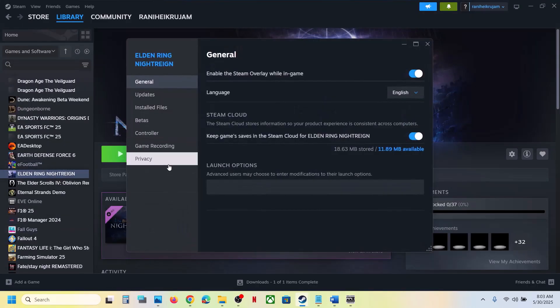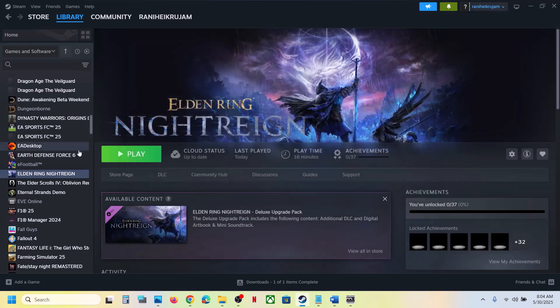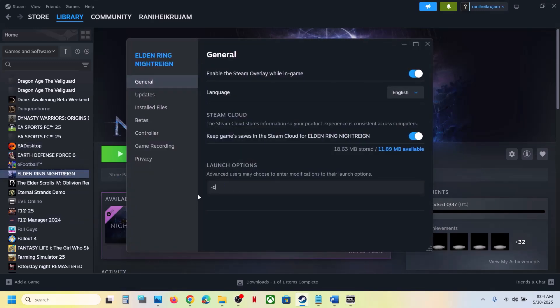The next step is to try DX11 or DX12 in the launch options. Right-click the game, select Properties, go to the General tab, and in Launch Options type '-dx11' and launch the game to check. If still not working, try '-dx12' and check. If neither works, clear the launch options field and follow the next step.